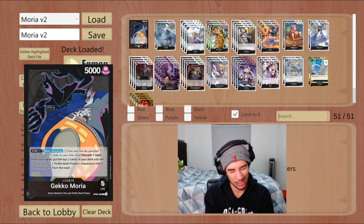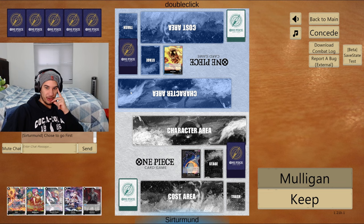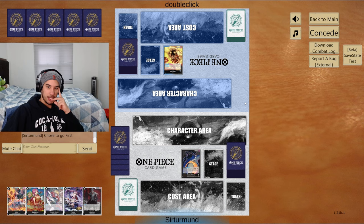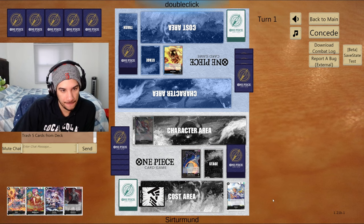In this match we're going against Sakazuki. I actually like to go first in this matchup because of Perona — we can attack and play Perona right away. Yeah, we're going to keep this hand. The question is do I play the Sindri out just to fill our discard? I think so. Now we have a lot of targets and we'll play Perona next turn.